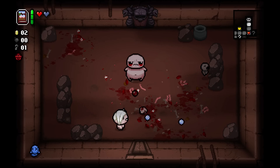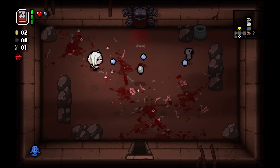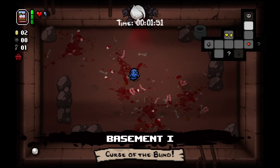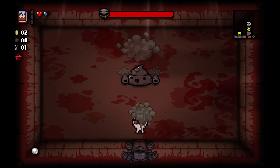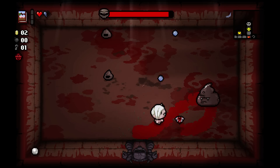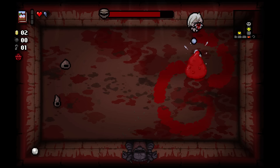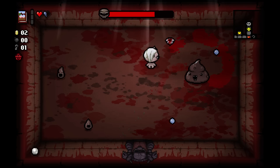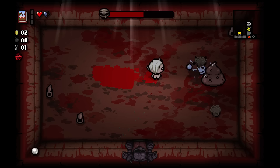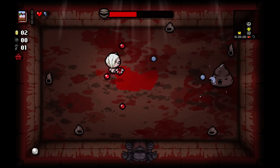I got two keys, I used one but I got two. The Pearl — I'll take the Pearl. Let's see what we got. Headless Baby. Attracts blood on the ground, damages enemies that walk on it, or sit on it like Dingle is right now.